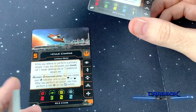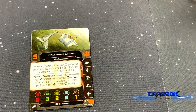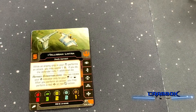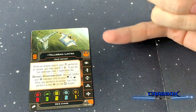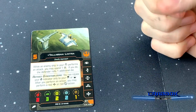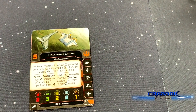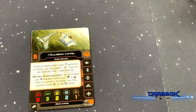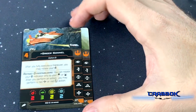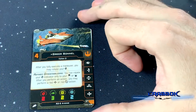So basically Lulo really wants stress — kind of like Tallie. The card art on these is really good too, by the way. Tally Lintra: when an enemy ship in your bullseye arc performs an attack, you may spend a charge — if you do, the defender rolls one additional die. It doesn't have to be pointed at her; she can be supporting somebody else, which is really helpful if maybe she wants to defend one of those star fortresses. She's also initiative five.